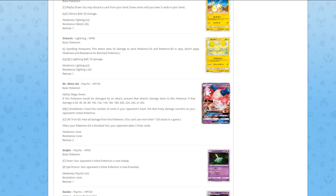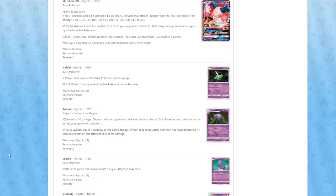Next up we have Gulpin — for one Colorless, Yawn: your opponent's Pokémon is now asleep. For one Psychic, Spit Poison: your opponent's active Pokémon is now poisoned. Random basic.